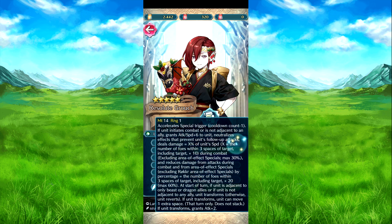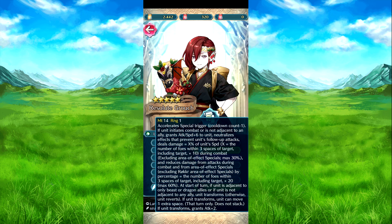New Year's Elm with the Fang of Finality. Attack and speed plus six to him, neutralizes effects that prevent his follow attack, and deals damage equal to x% of his speed — where x is the number of foes within two spaces of the target including the target, times 10, during combat excluding area specials, maximum 30%. Also reduces damage from attacks during combat by a percentage equal to the number of foes within two spaces of the target including target times 20, maximum 60%.